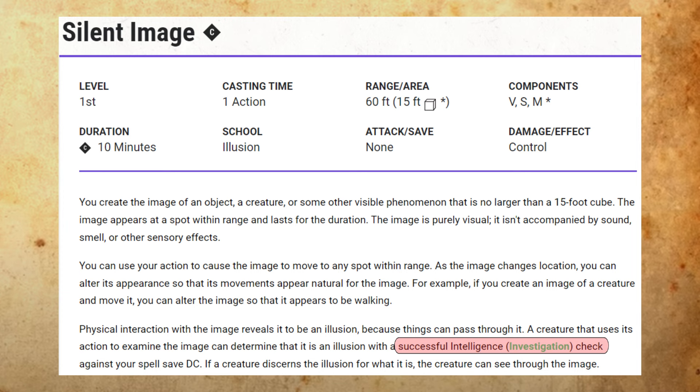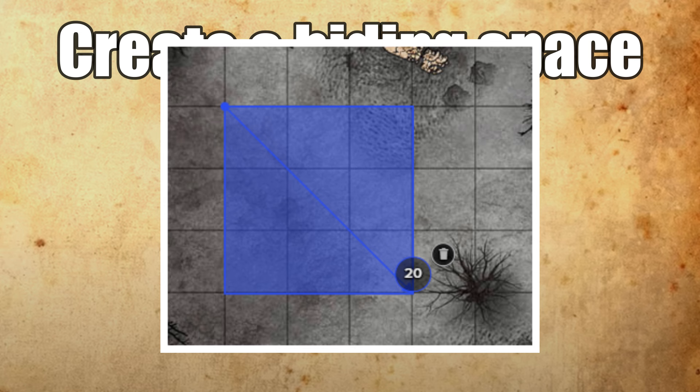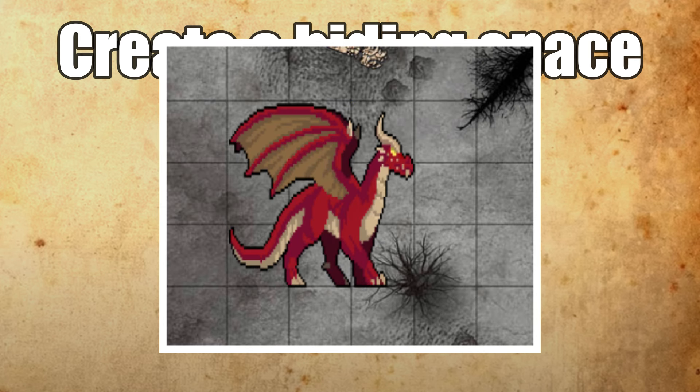For starters, you can use the spell to create a hiding space for your party. When you are hoping to spy on some bad guys, avoid a passing patrol, or hide from predators, Silent Image can come in handy. If you're able to use the entire 15-foot cube, that's up to 9 medium creatures you can hide. On the more daring side, you can actually make an illusory huge creature with Silent Image, big enough to hide your comrades while moving. However, you'll need repeated use of your action to move the creature.